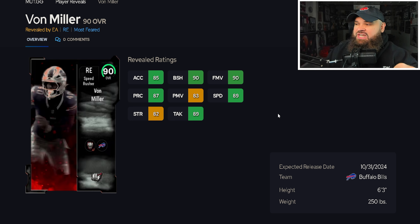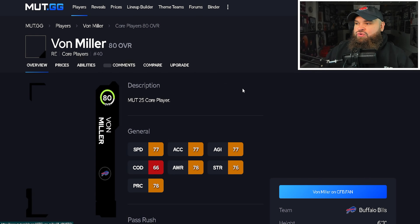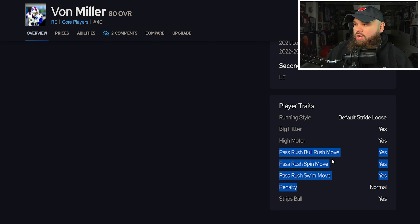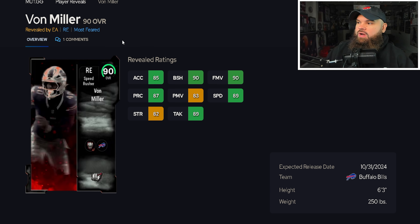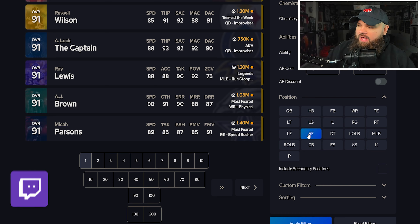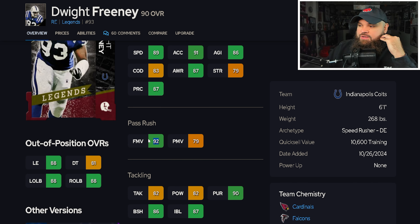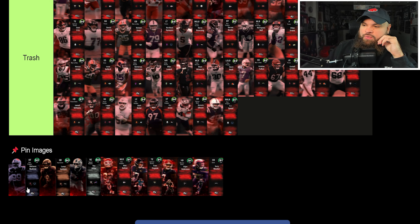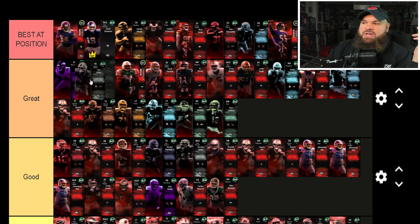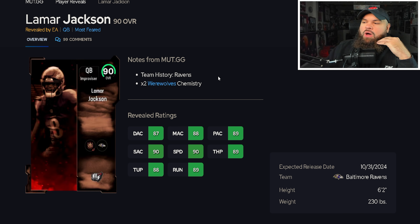Von Miller has 89 speed, 90 finesse moves, 83 power moves, and 90 block shed. Checking his traits, he has every pass-rush trait on yes, but you'd only want the spin and swim, so he'd really only leverage those 90 finesse moves. Looking at the right end position, I think Dwight Freeney — who only uses finesse moves by trait — is better than Von Miller, so Von Miller goes in the great tier alongside Micah Parsons, right in the top three.